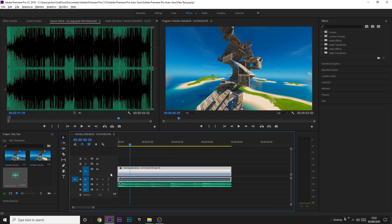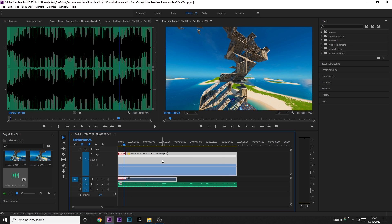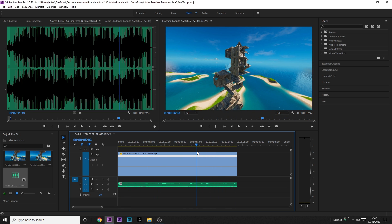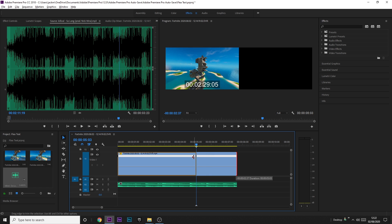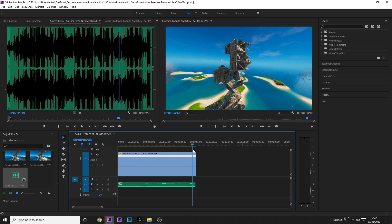Hold alt and scroll up right next to your clip to bring up the time remap line. I'm going to bring it to 50% speed so it's a little bit slower. Since I don't need the audio track, I'll right-click, click unlink, then click on the audio track and press backspace to remove it. I'm going to crop the clip and the song back to roughly where I want it.